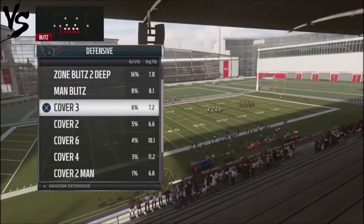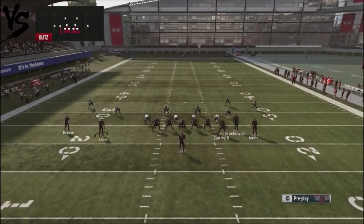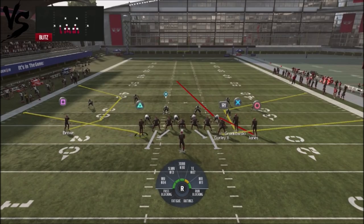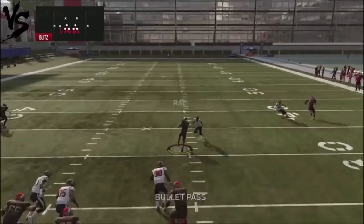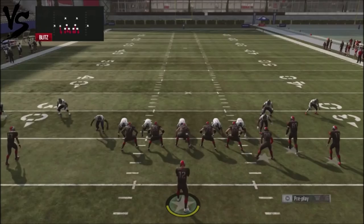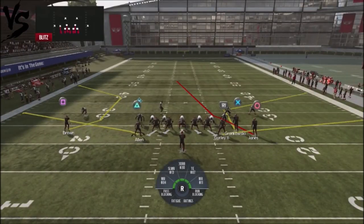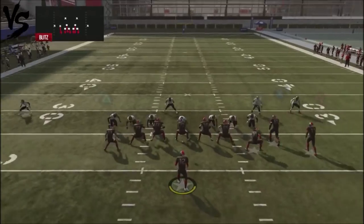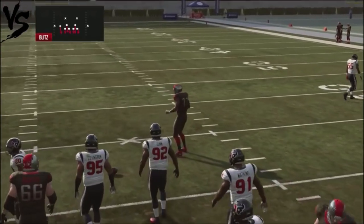We're going to run it against man blitzes right away so you can have your fast reads. I like to slide this guy over so I keep showing my opponent the same type of look. You can throw this receiver right away against man blitzes and still give your opponent the same look with Z-spot. Here's a situation you probably won't see a lot online — I can pop that route really quick if I've got a guy with heavy blitzing.